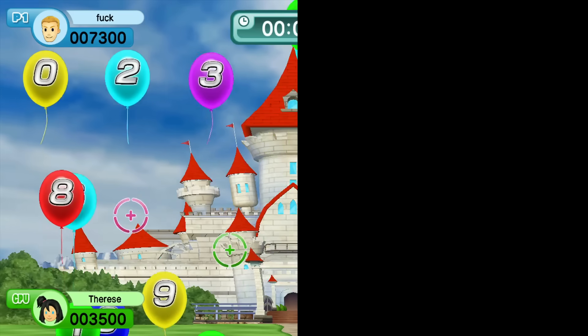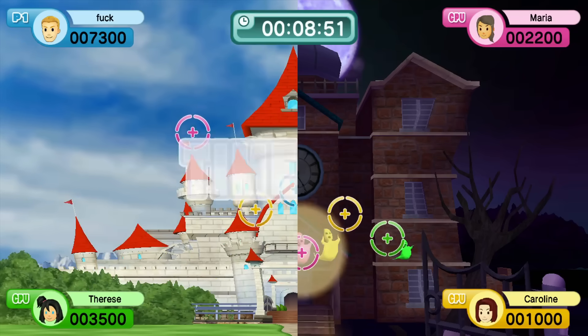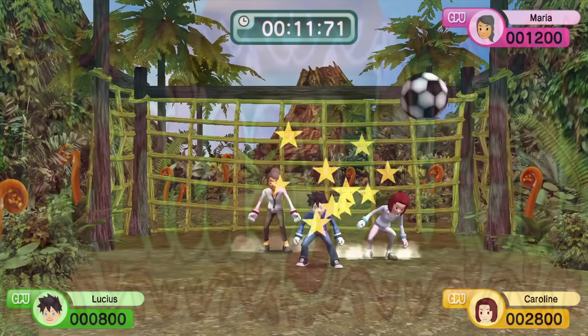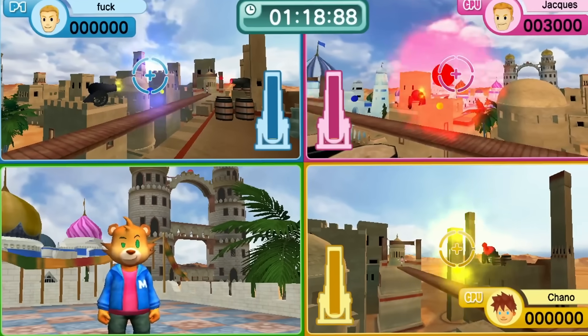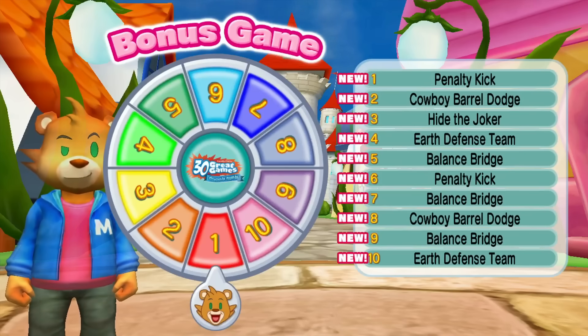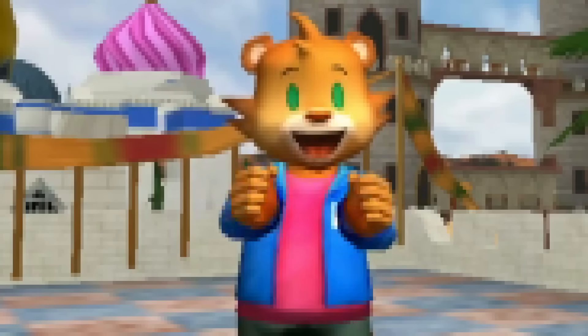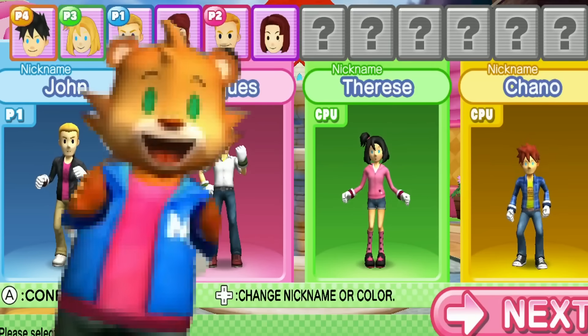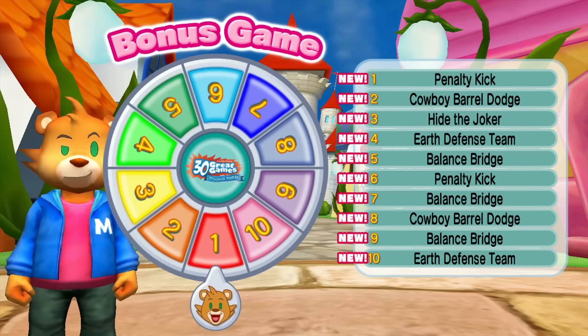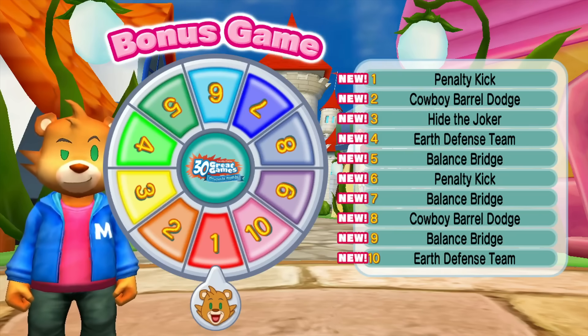Not very good. The minigames revolve around two types: Wii Remote and Nunchuck games, and Wii U Gamepad games. Throughout your playthrough, you'll get the wonderful inclusion of the lion guy, who acts just like your father if he actually came back with the milk. He cheers you on as you play, but he also does this with every other character and never shuts up. We'll play a game using the Wii U Gamepad — oh hell yeah! Alright then, spin the roulette!